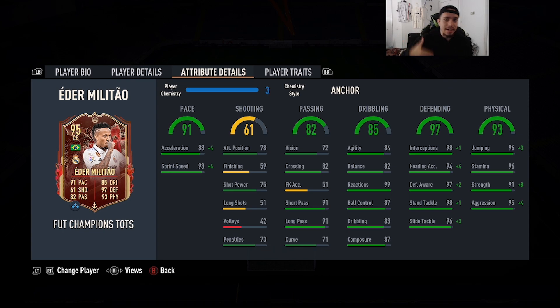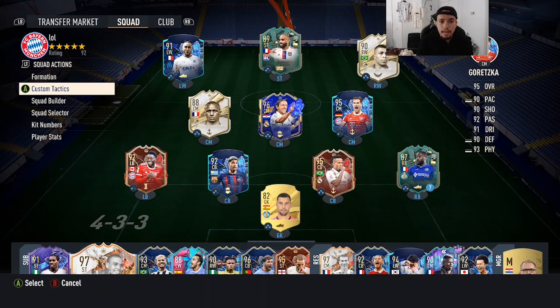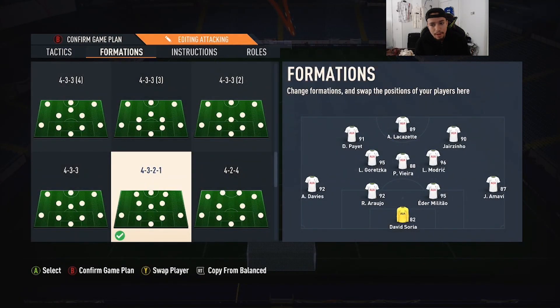Lucio, Rio Ferdinand, etc. Team of the Year Militao for me was amazing — still a top 10 CB in the game. If I'm not mistaken, this Team of the Season Militao is slightly better stats-wise; we'll compare at the end of the video. Militao is going to be playing with this team right here — pretty decent team — and in game he is going to be playing in a 4-3-2-1 as a right center back.